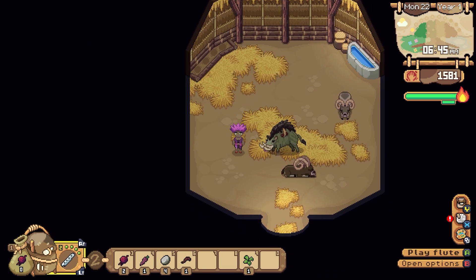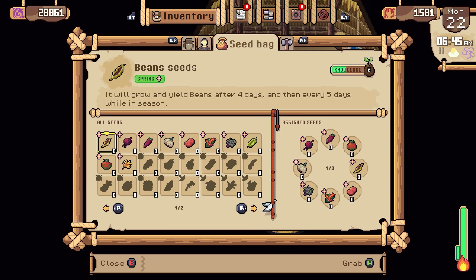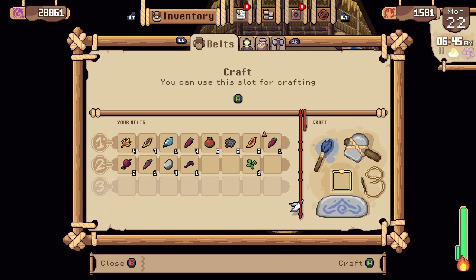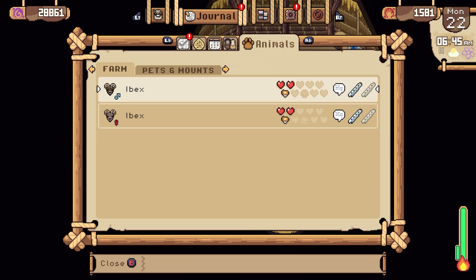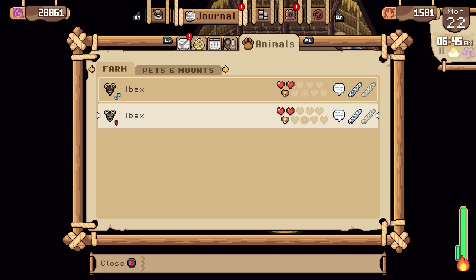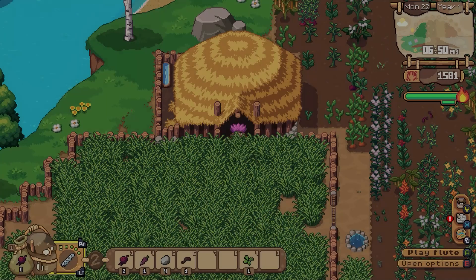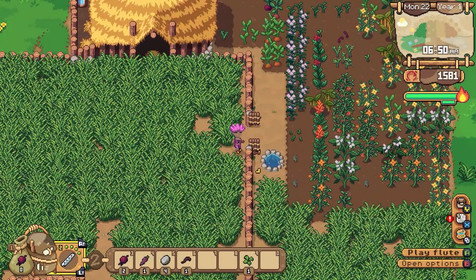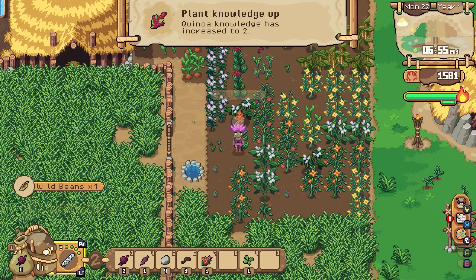Somebody had noted something important. See these two animals that live in our farm — these two Ibexes. One is male, one's female. And that's important because they will then have babies. Wouldn't have even thought of that, but the game does — half the animals will have babies, which is perfect.